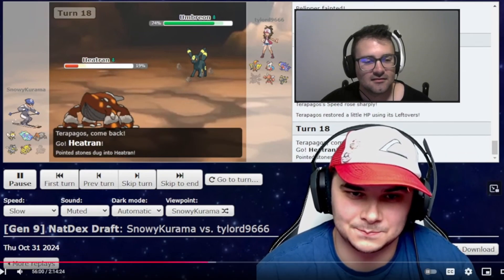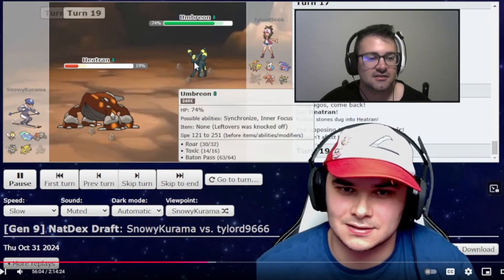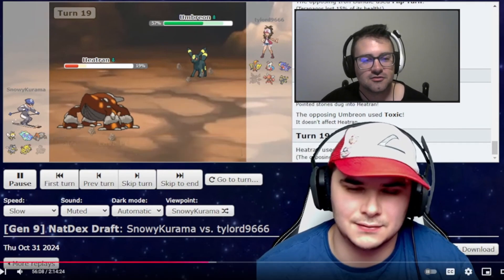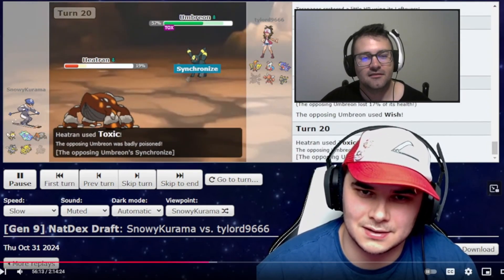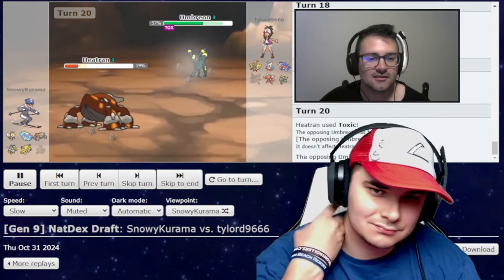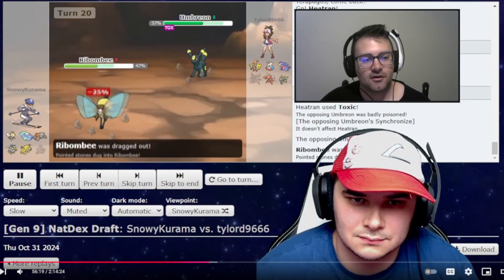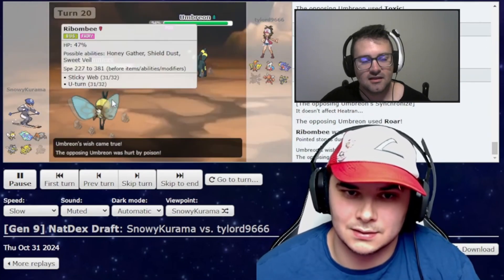Heatran comes in and we see a Toxic — I knew that was going to come, because a Toxic on Terrapagos would not be good. We see a Lava Plume, probably just to do some damage. Maybe I thought he would switch and not want the burn. Do I Toxic here? I do. And Synchronize is not going to do anything to me because I'm a Steel-type. Roar hits Rabambi — we'll probably try to set up the webs again. There's no reason not to.